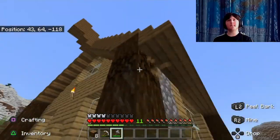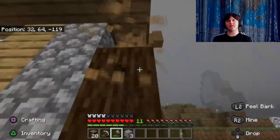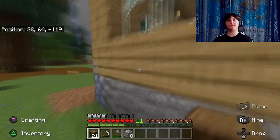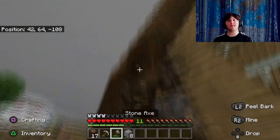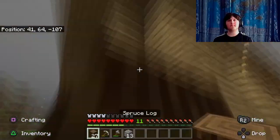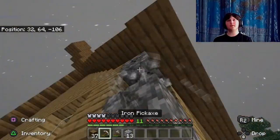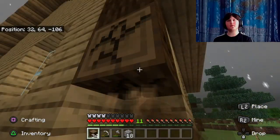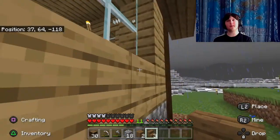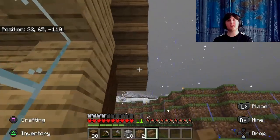I decide I want to fix the trim — it doesn't look very good. I do a timelapse here, destroying the thick trim and putting in a new one. Then we jump forward to me putting in the stairs to finish off the shingles on the shingled roof, because now there's a gap left behind.